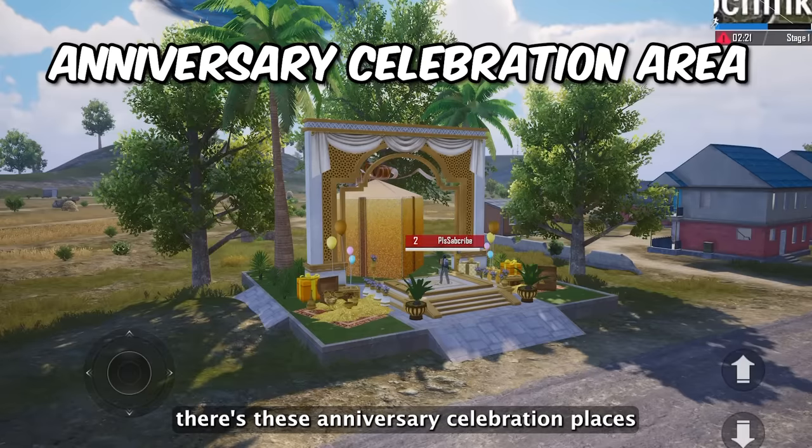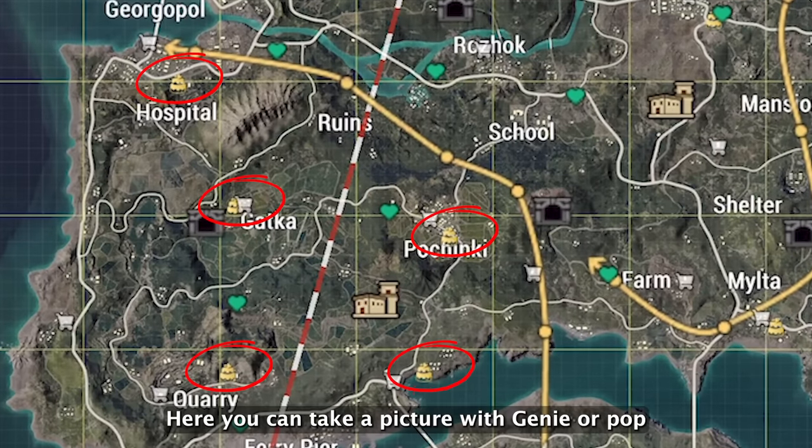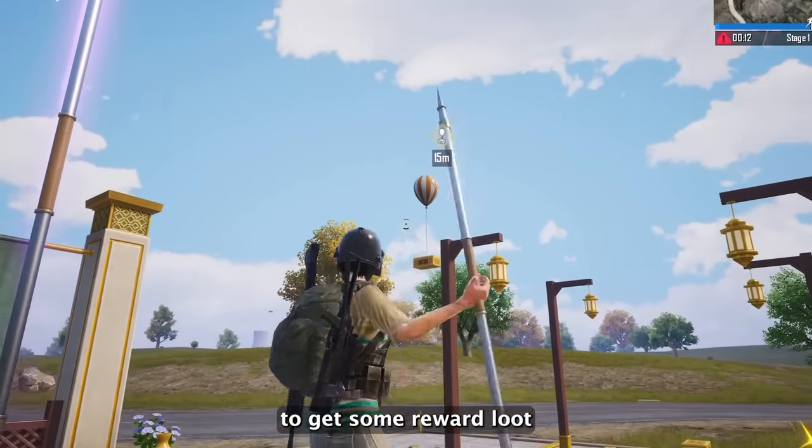Lastly, there are anniversary celebration places shown on the map as birthday cakes, where you can take a picture with the genie or pop balloons with a javelin to get some reward loot.